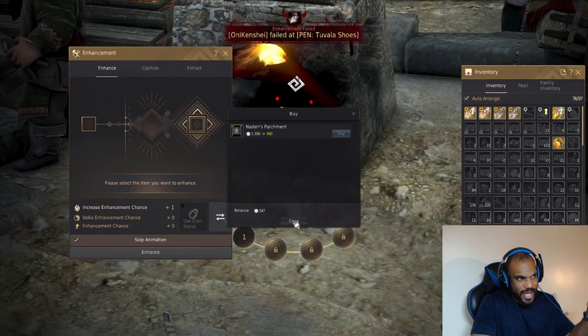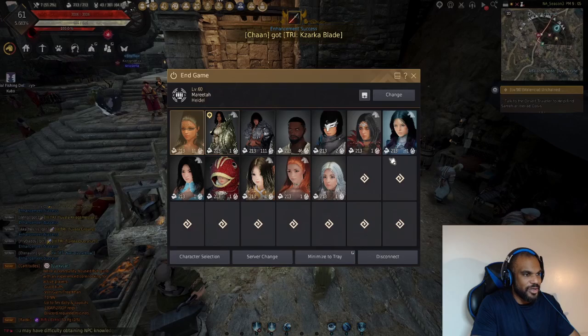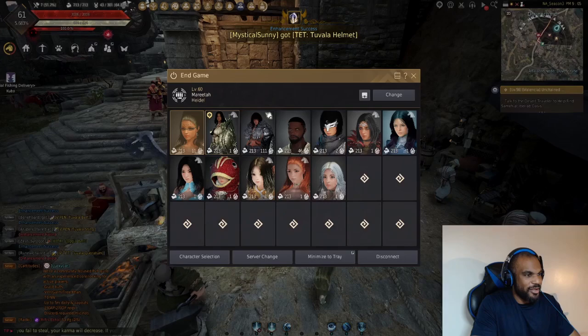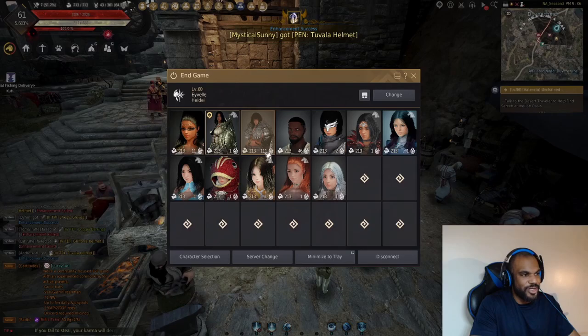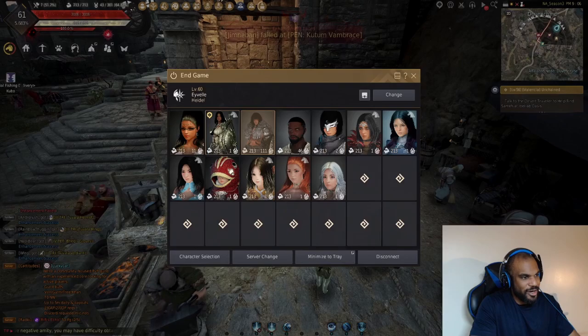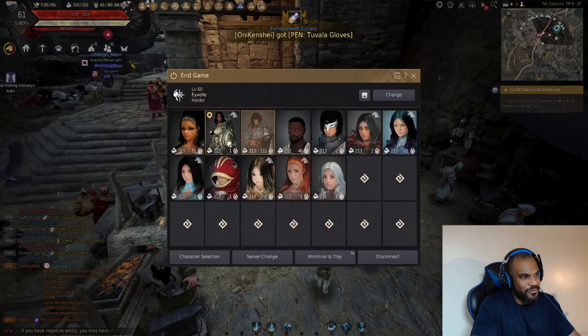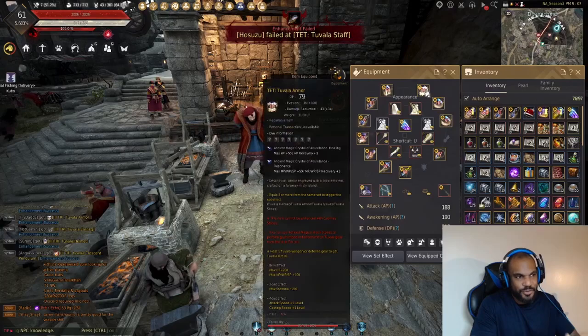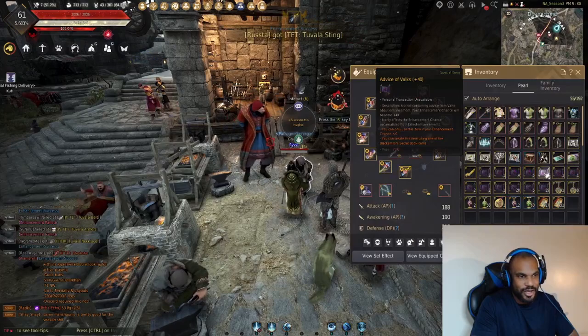You can swap your enhancement chance between characters using Nader's Band, and you can buy additional bands with real currency — about nine dollars for extras. For example, I have 45 enhancement chance on my Hashashin and 111 on my Guardian, who I'm trying to get Pen Black Star on. I could move the 45 off my Hashashin and over to my Guardian if I needed the extra push to get those items to Pen.